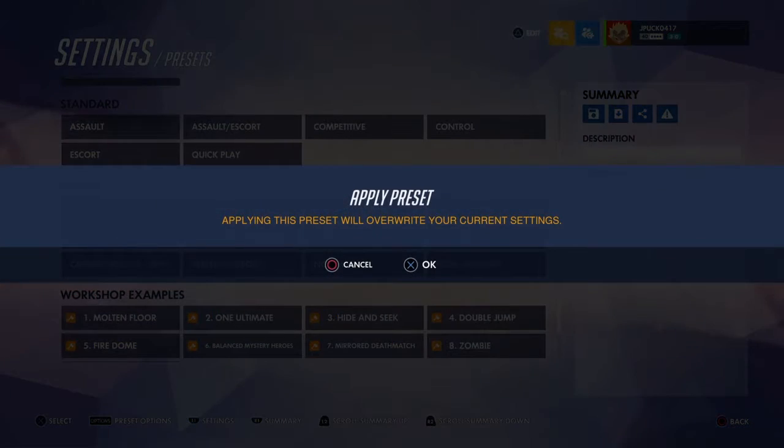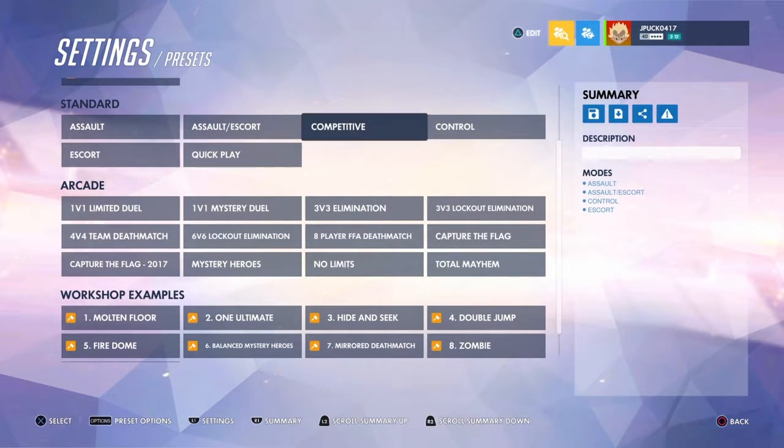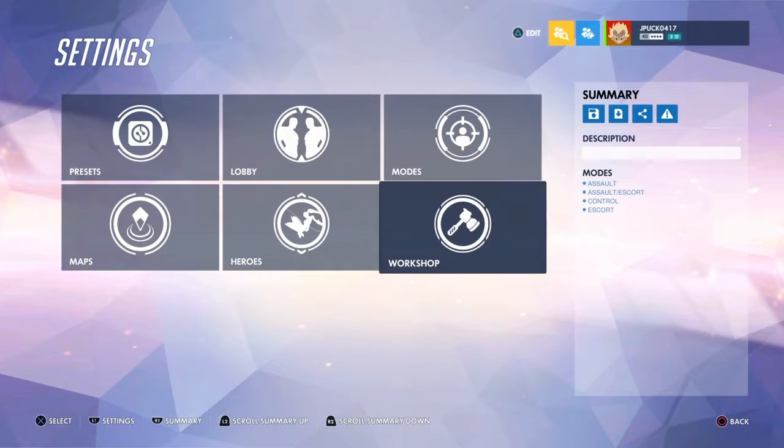We'll make a quick play match — it'll have all the same settings as a normal quick play match. Hit X and it activates it. Over here on the right summary, we've got assault, assault escort, control, and escort on quick play settings. Hit circle to back out.